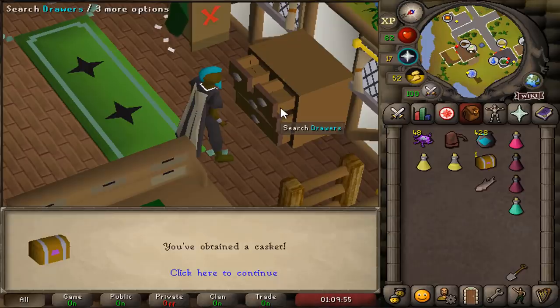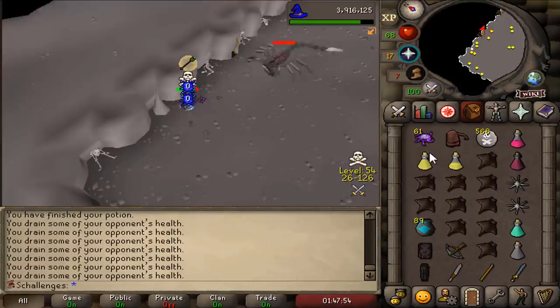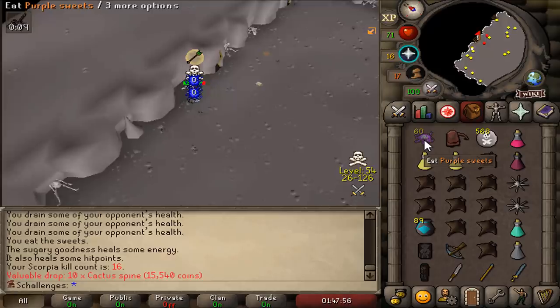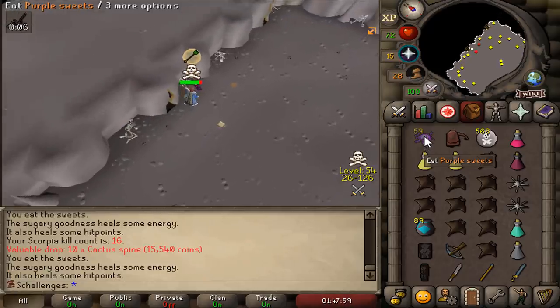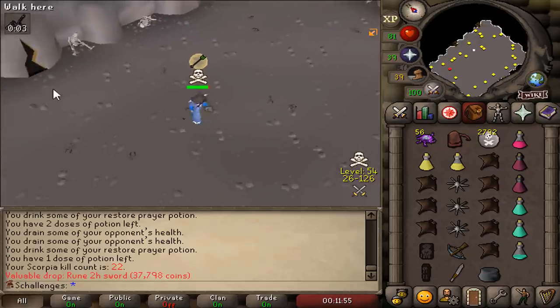Kill count number 1 at Scorpia, for a clue scroll! That's the casket, and we get... a lot of Firelighter. Why did I open it in Entrana? I needed the Dragonhide Boots - I completely forgot about that! Purple Sweets are actually coming in handy here - you can eat them to heal health and get some run energy. Kill count 22 for our Rune 2H!